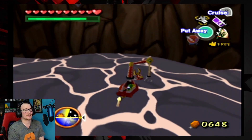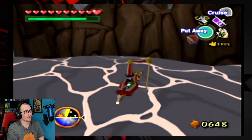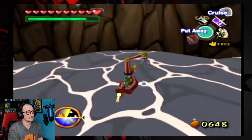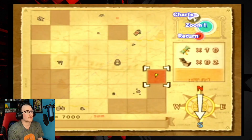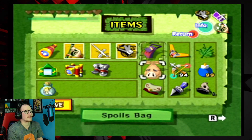Hello everybody, welcome back to Nick Plays Legend of Zelda Wind Waker. We're at the island that has the next triforce chart. I just found a glowing spire of light, which means I gotta find Mr. Fish.